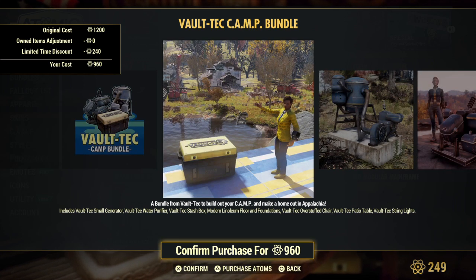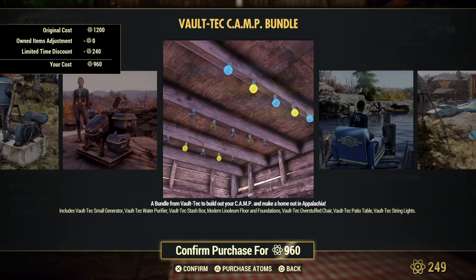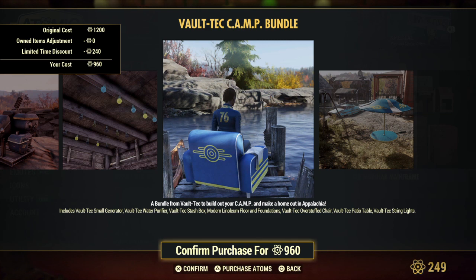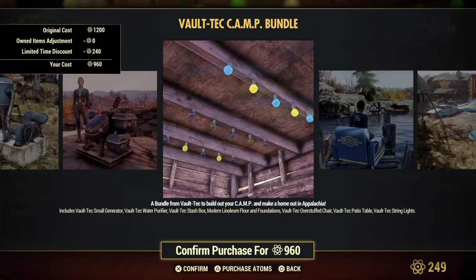You can get the Vault-Tec camp bundle. This is the stuff you're going to get in it: the generator, purifier, water purifier, stash box, the modern floors and foundations, overstuffed chair, Vault-Tec patio table, and the string lights.